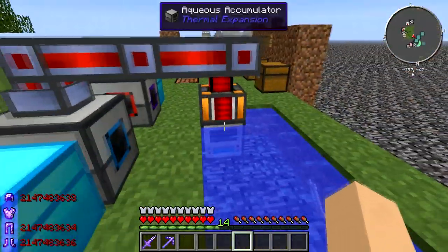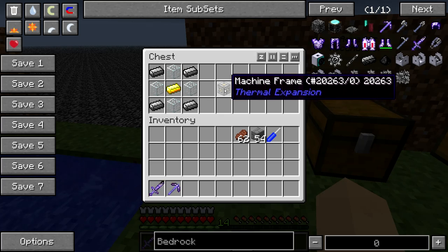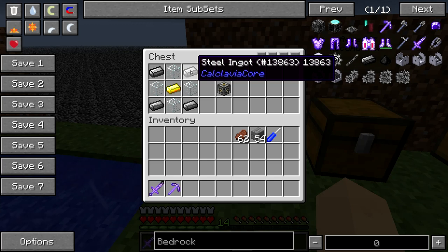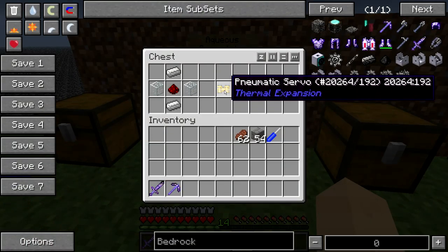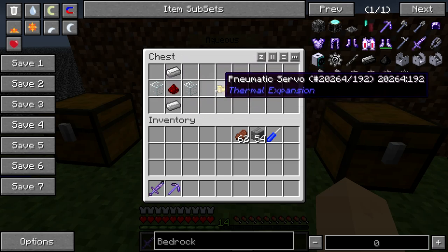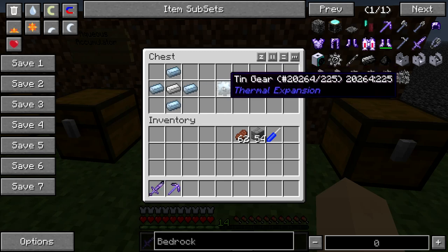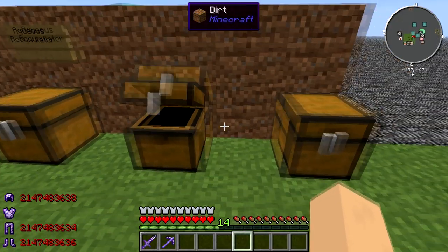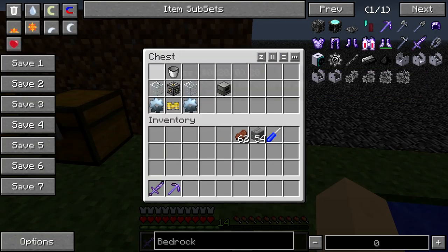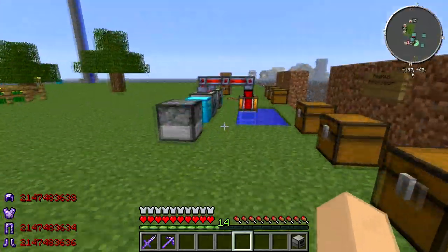What you're going to need to start with is an aqueous accumulator. First thing you're going to want to make is a machine frame — you'll need about two or three of these to get to the induction smelter. You're also going to need a pneumatic servo, crafted like this. You need tin gears — you put iron ingots and tin gears around them like that in a crafting table, and you get that. This is how you craft the aqueous accumulator: you need a bucket, glass, the machine frame, that servo, and the tin gears. I will show you how to set this up in a second.